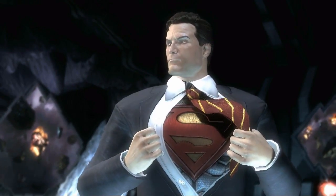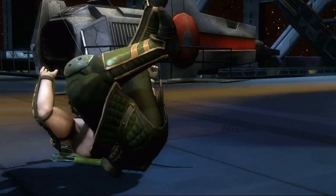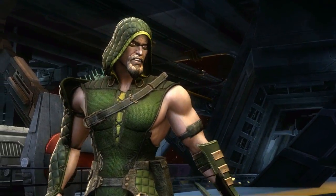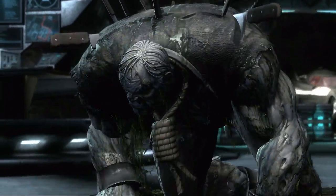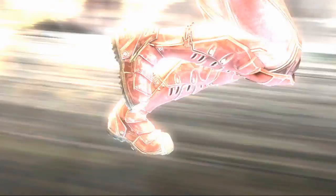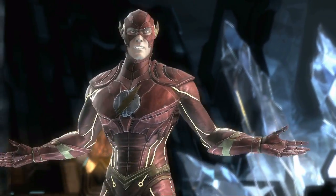In comic books the characters are very bold and bright and graphic because you're dealing with hand-drawn imagery. Whereas in our game we have the ability to render materials and a lot of details. What we're trying to do is make these characters feel as if they've stepped off the page — you can see the leather and the metal and the rivets and all the things that make their costumes have dimension and weight in the real world.